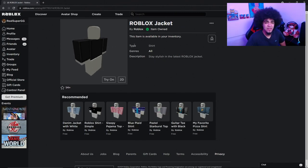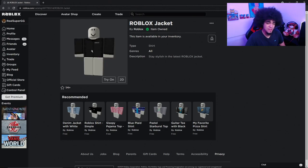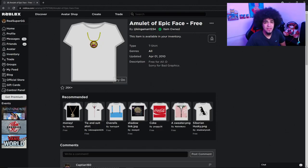The next thing you're going to get is the Roblox Jacket — make sure you get that as well, it's free. We've also got the Amulet of Epic Face, which is free as well. Make sure you grab that too.